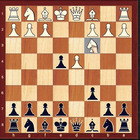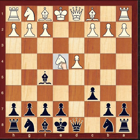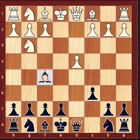Now, Knight captures the pawn. Black replies Bishop to F5, attacking the Knight. White plays Knight to G3, and now the White Knight is attacking the Bishop, so Black retreats the Bishop to G6.